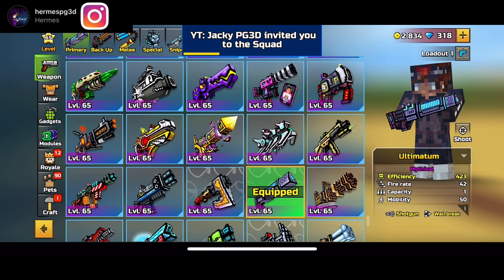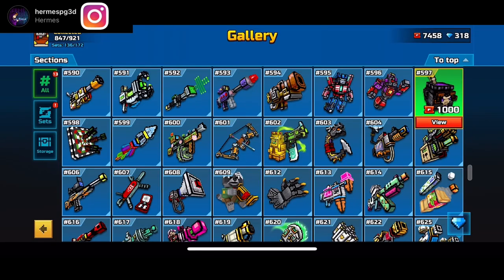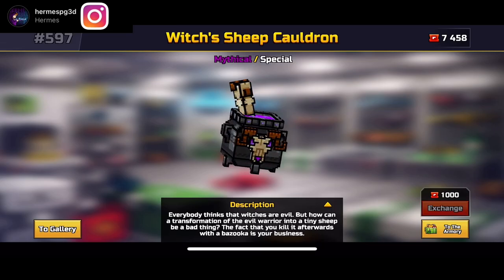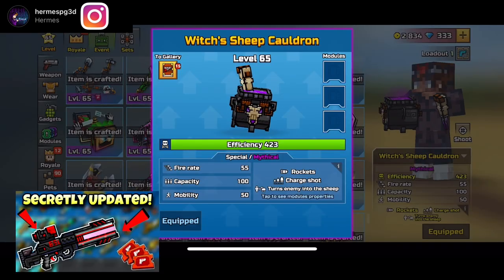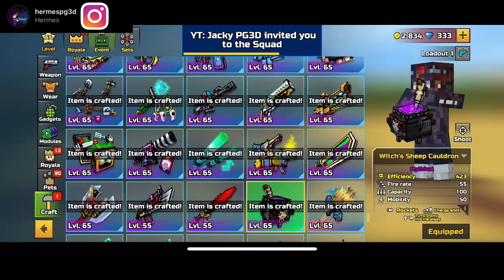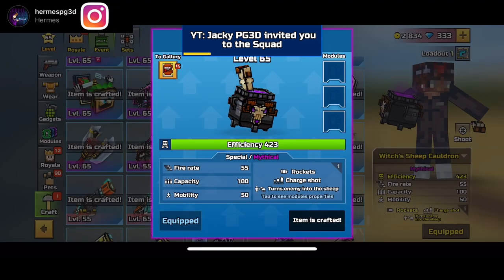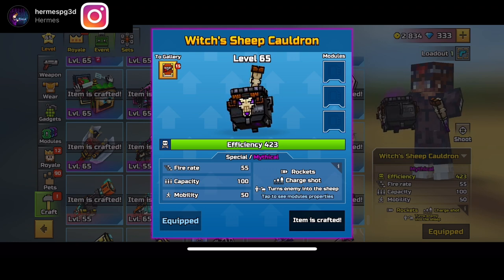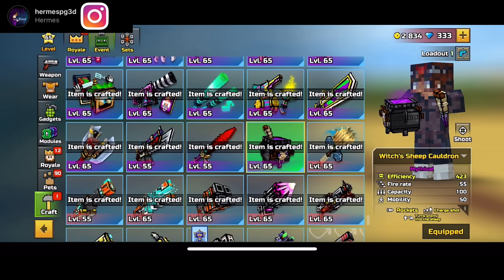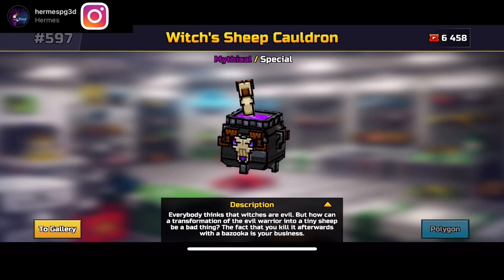So the Witch's Sheep Cauldron is in a new update — the gallery did get updated. I made a video about it about two days ago and I'll show it on screen now. I promised to do a video on this weapon yesterday but decided not to, so you can go check out that video after this one. Also, thanks Jackie for inviting me to your squad — I know you wanted to talk about the Pixel Pass but I was in the middle of recording.